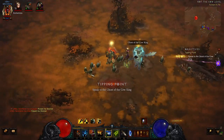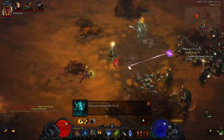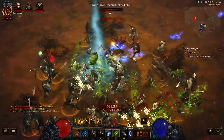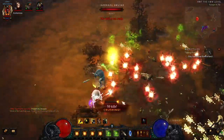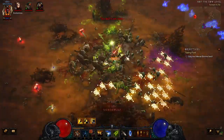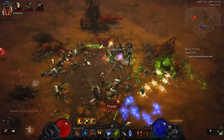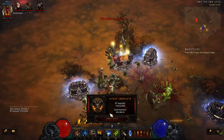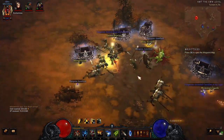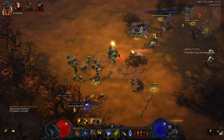There he is — the Cow King. Hopefully he drops a primal. This is really going to help you level later. Just keep all of your bovine two-hand axes, put them in your stash. Didn't get much that time. Oh, there's a legendary. Some jewels.